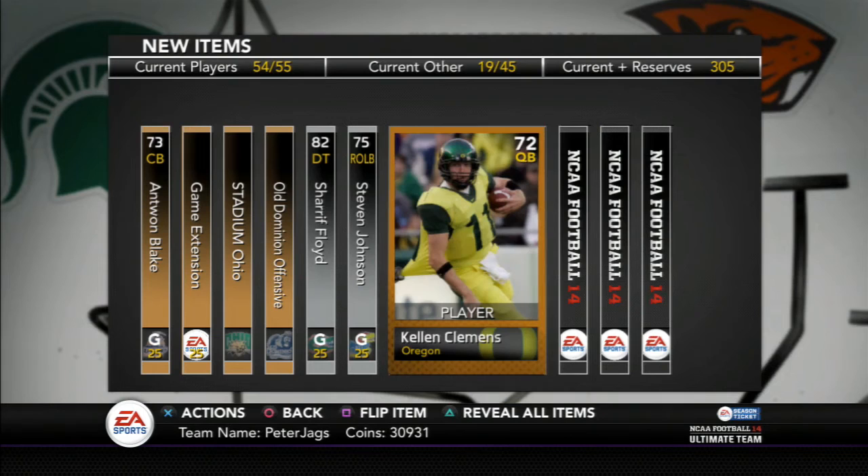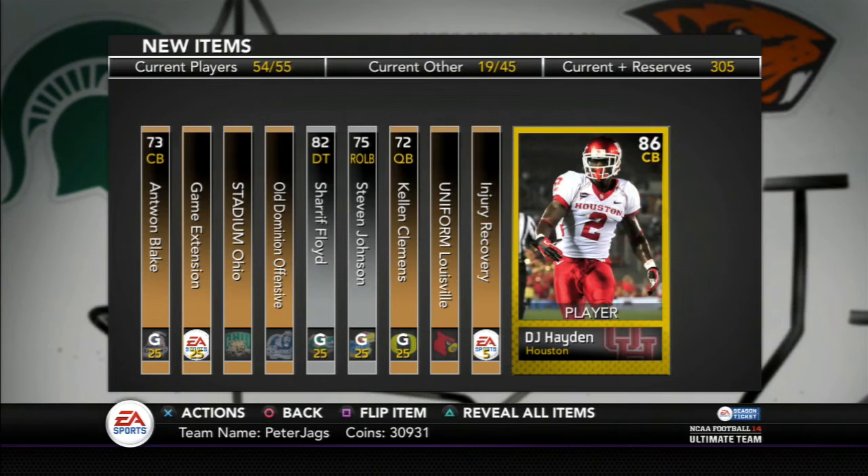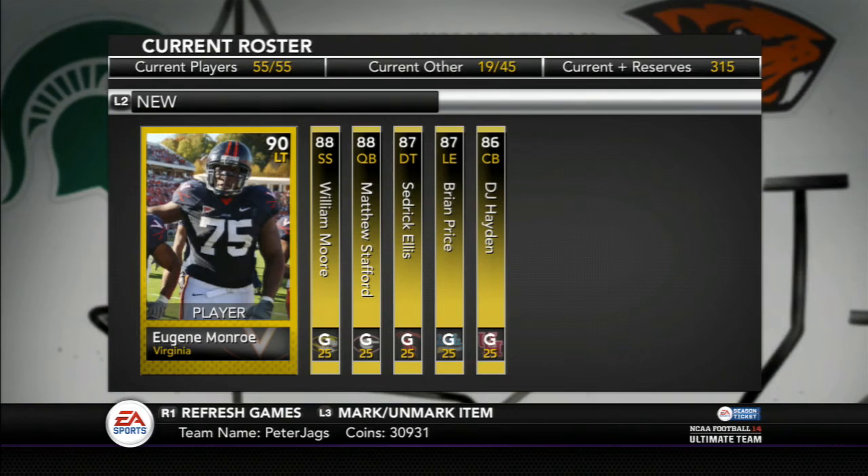Steven Johnson, Helen Clemens, Louisville uniform, injury recovery, and the final card — we're gonna go backwards and get it. It is DJ Hayden. Not great — 86 overall. I pulled him a while back. Not too special, but I'm gonna go show you guys a recap of everything I pulled.